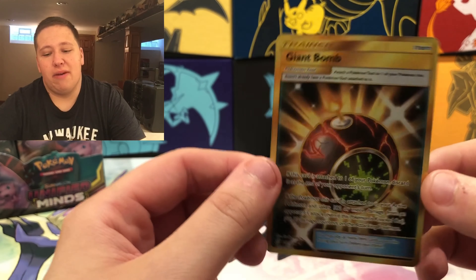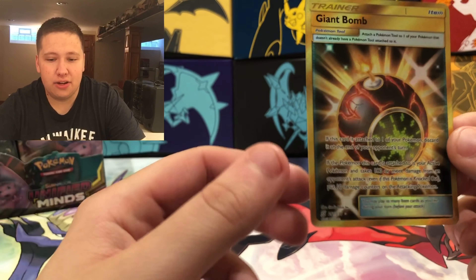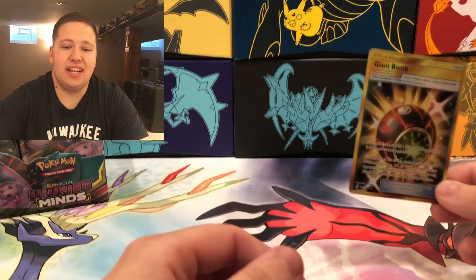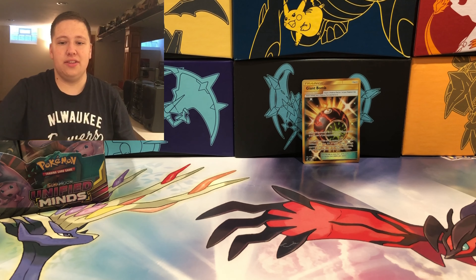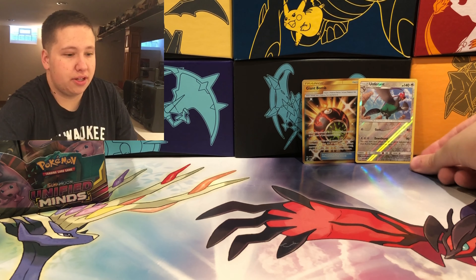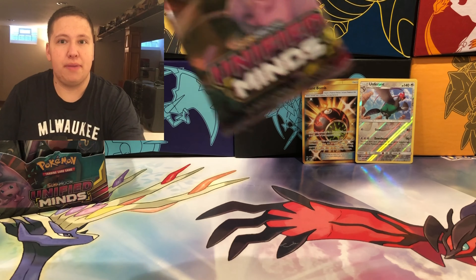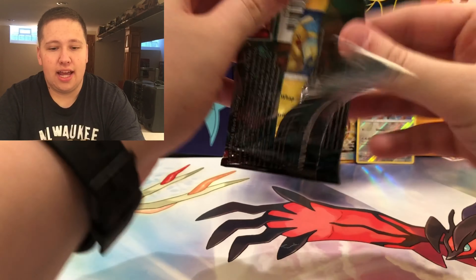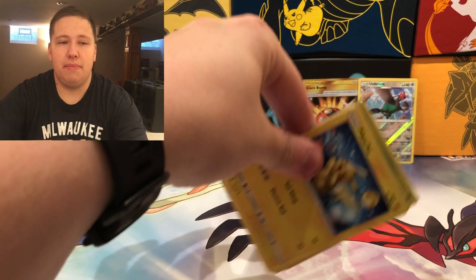Giant Bomb, oh my goodness. I thought this was the Cherish Ball, which is worth around $60, but this is a pretty good card too. The Cherish Ball is one of the most valuable cards in the set. They also have Brooklet Hill, which is a Secret Rare Stadium that's really cool. But Giant Bomb — this is my first time opening this set and I will take any Ultra Rare card any day without a doubt. That's amazing.